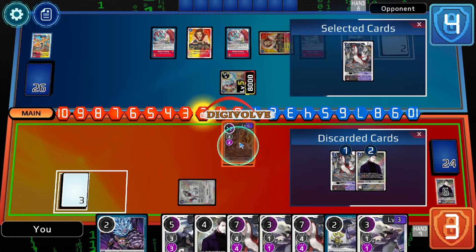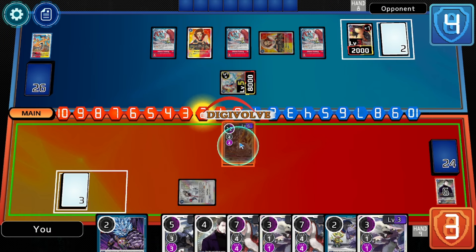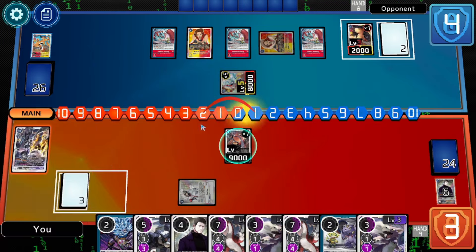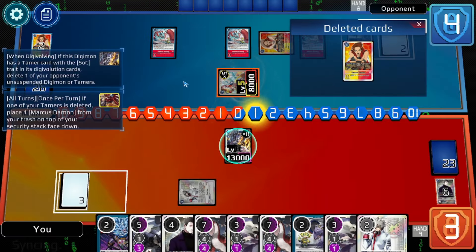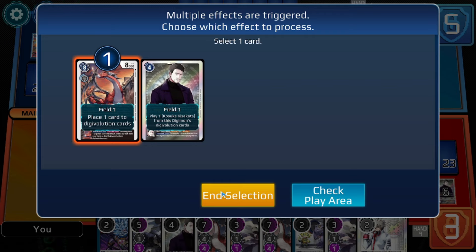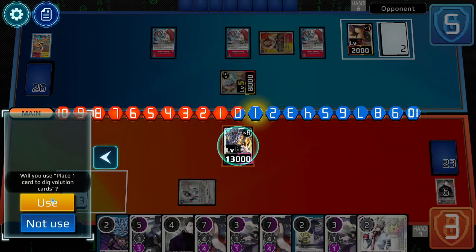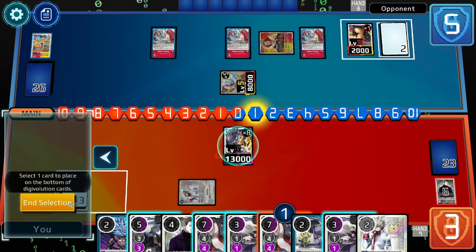This is probably just fine because I get to set this up. That puts him to one, deletes his Tamer, goads his Digimon, deletes the Digimon, provides protection from DP reduction, and spawns a body — leaving him at one. Unfortunately, I probably should have swung first, because this is going to put the Marcus back into security, which sucks. So let's go ahead and put a Digivolution source underneath and use DoruGreymon, so I can get two Digimon out. Maybe he has enough DP reduction, so there's an argument for just increasing my DP instead.